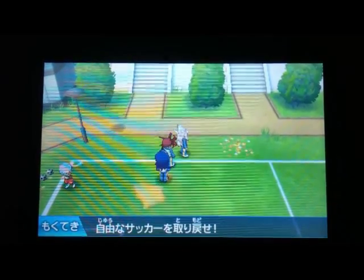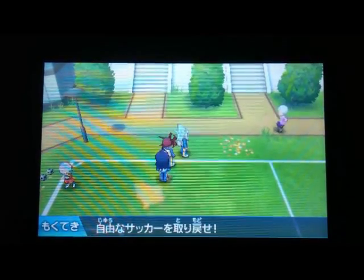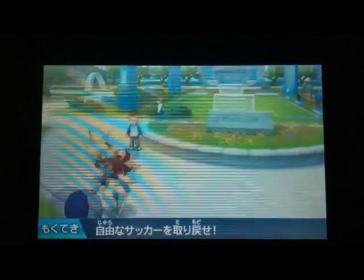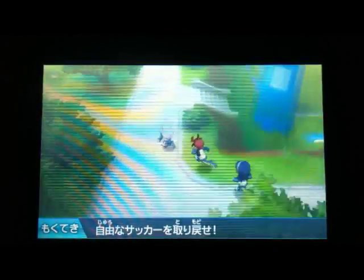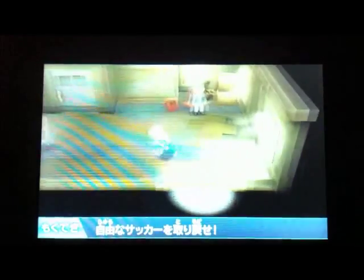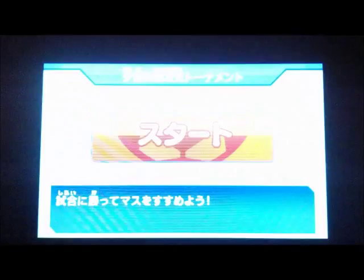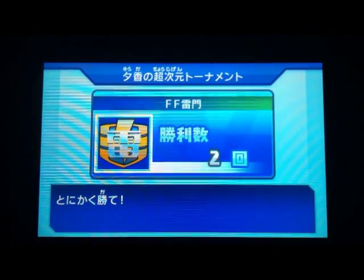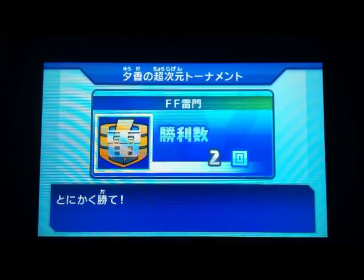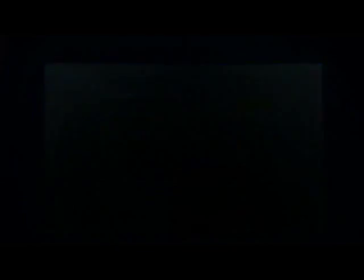Don't worry, there are two other ways to get it. The first is the challenging way. So, you have to finish the game, and I recommend your team level be 70 or 80, because this is one hard match. If you talk to Yuka, there is FF Raimon — if you beat them with an S rank, there is a possibility of them dropping God Hand. I had to do it twice and I got it.